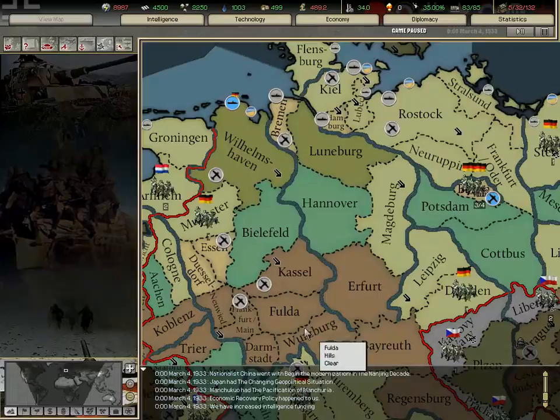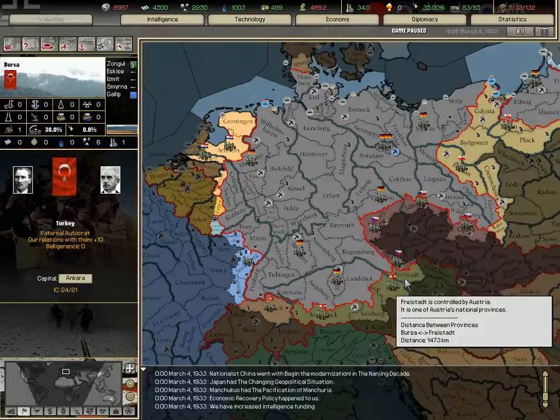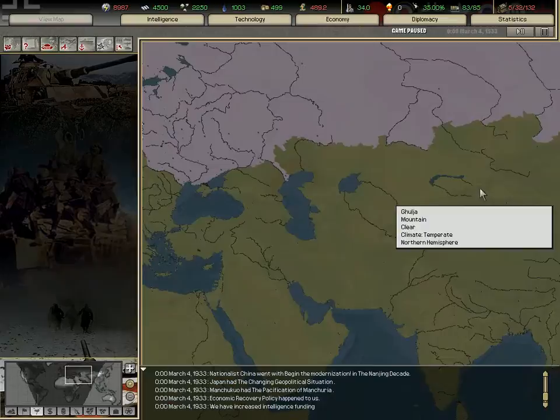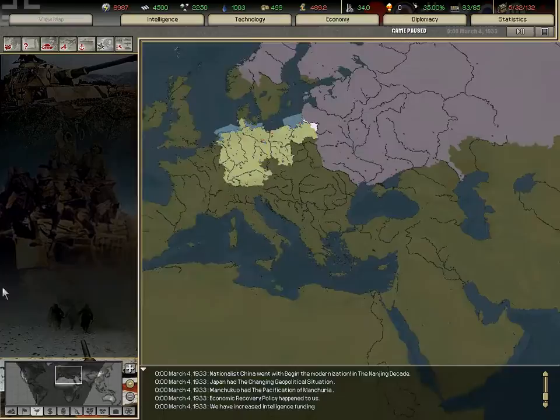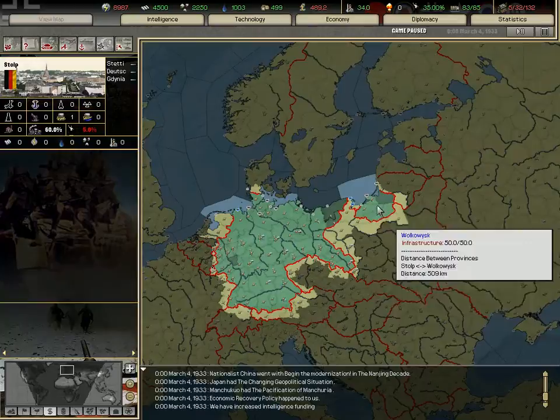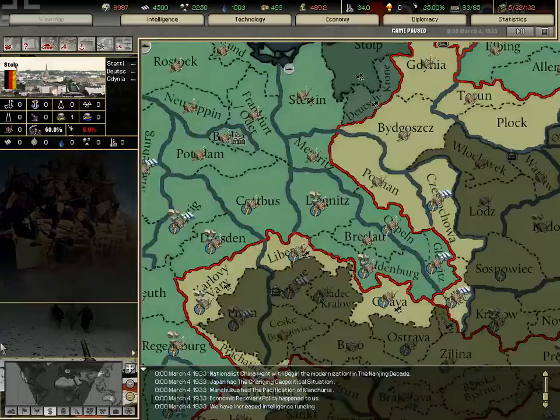This shows the borders of each country and the weather around the world. As you can see it's frozen and snowing in Russia and parts of the Soviet Union. The economic map mode shows areas that are dark green, telling you that you don't have any industrial capacity in that area.